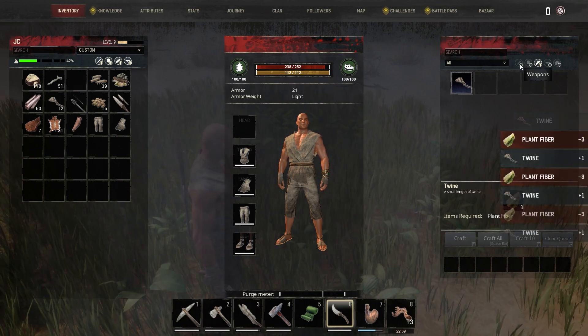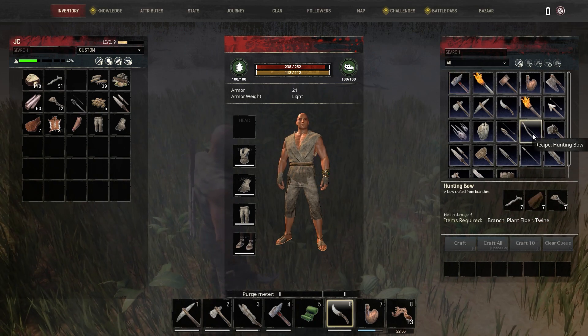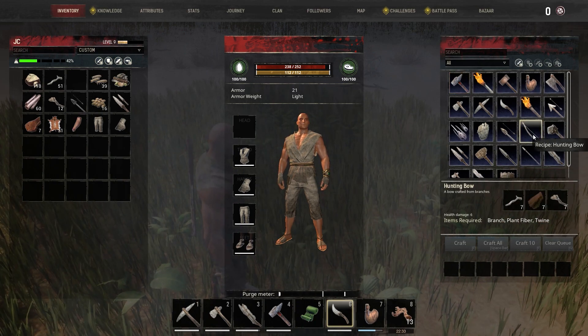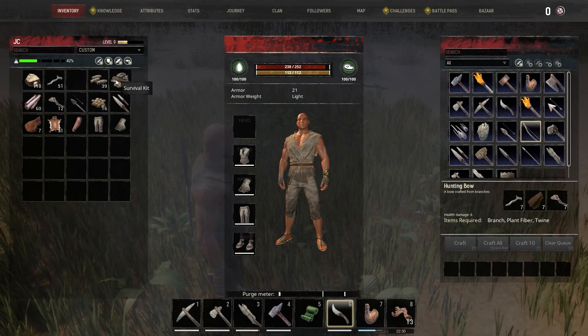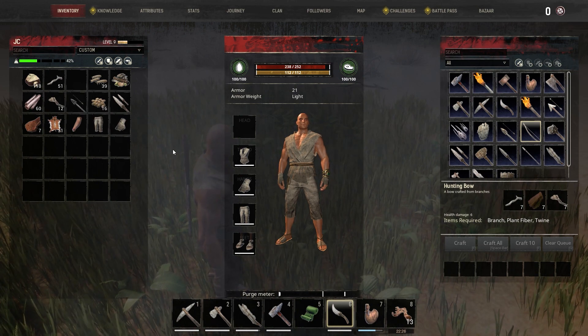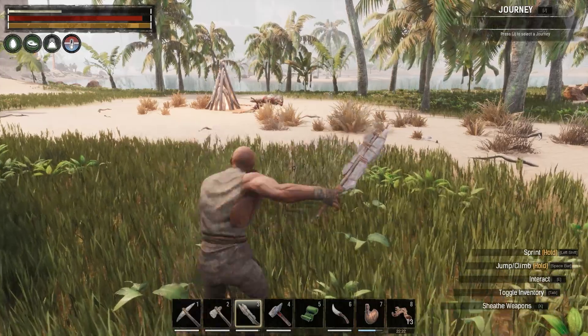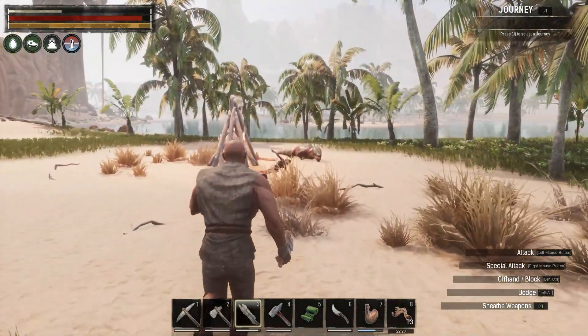Can we build the bow now? Because we really need this bow. Wait — where did all my fibers run off to? Oh, we're out of fiber — crap. I got fiber again. This is hard — inventory management is difficult.